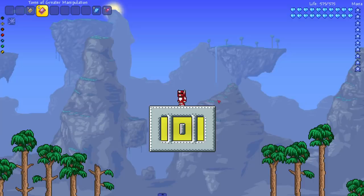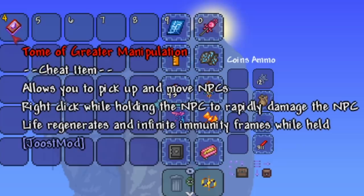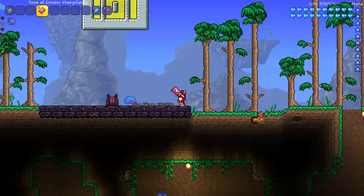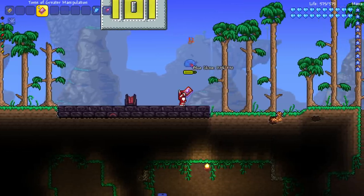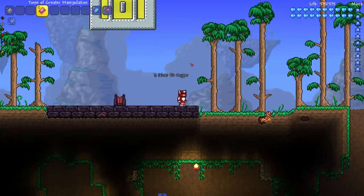Now you may be wondering how does it get any better than that. The Tome of Greater Manipulation allows you to pick up and move NPCs, right-click while holding them to rapidly damage them, with life regen and infinite immunity frames while held. What it doesn't tell you is you can also pick up some items, and also enemy NPCs — which the regular tome doesn't let you do. The greater one is, of course, greater, and we're gonna put it against some bosses today.